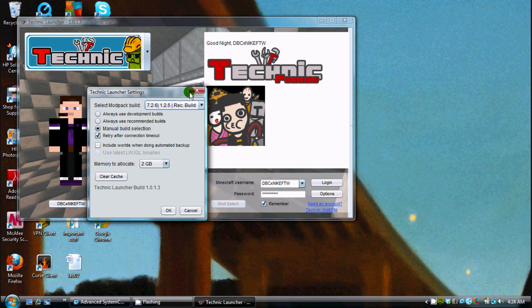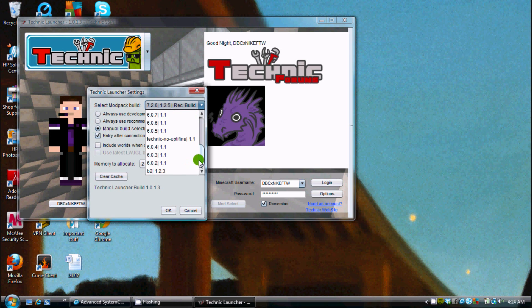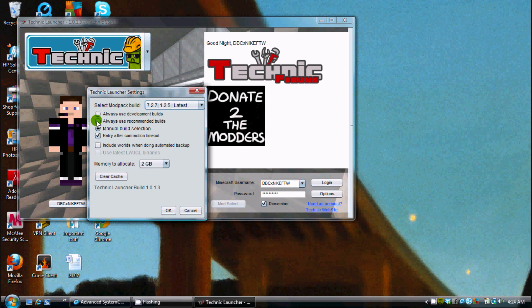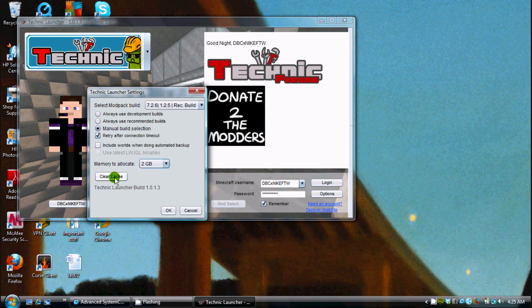Click on Options. Manual Build Selection — when you highlight that, you can select the build you'd like to use. The latest is 1.2.5 on the 7.2.7 build — it just got updated. You can always click on it for the recommendation; it's recommended in the development build. Also, if you're lagging and you have the memory, definitely put it on however much you have to make it run faster. That clears the cache for the mods.